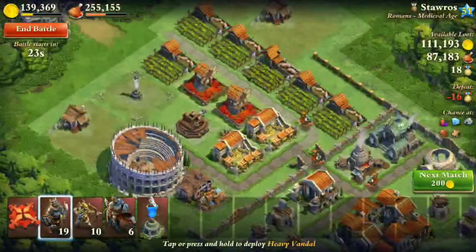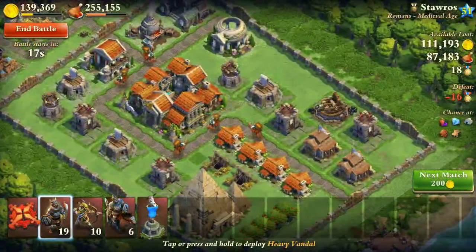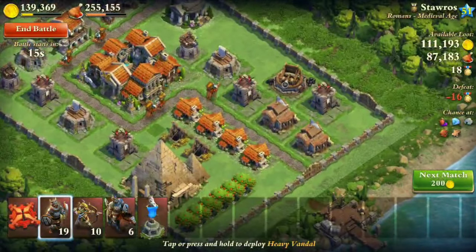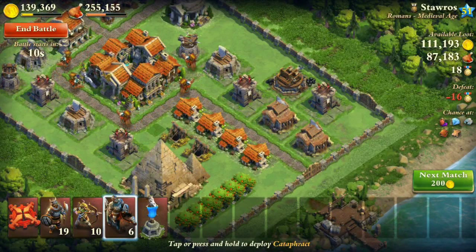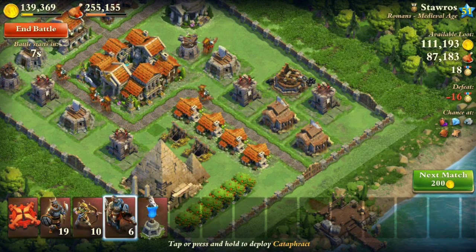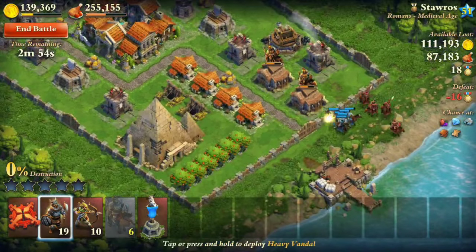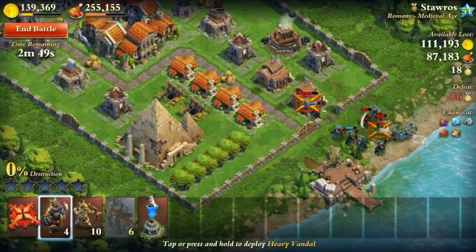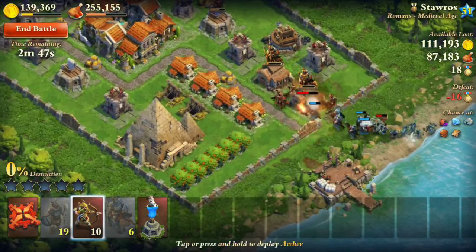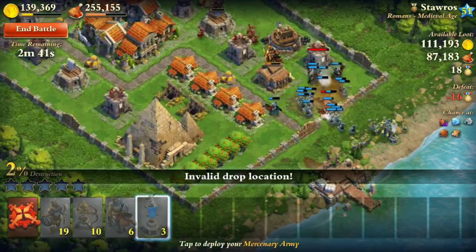He has a catapult and a Coliseum on the outside, and a lot of stuff on the inside. What I'm going to do is send my Cataphracts to take on this stable. I'm not going to send out my Vandals yet because I know they're going to get attacked. I'm going to use some of my Vandals to distract these hidden defenders so they can take on the stables. I'll use my mercenary camp as well.